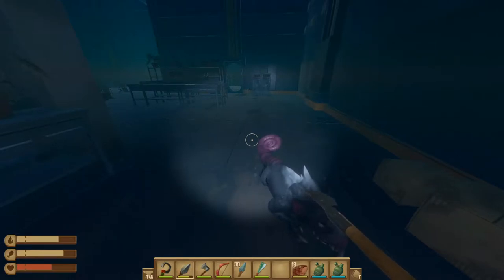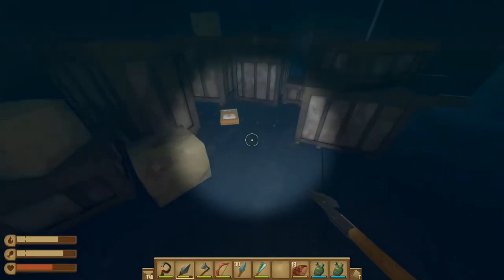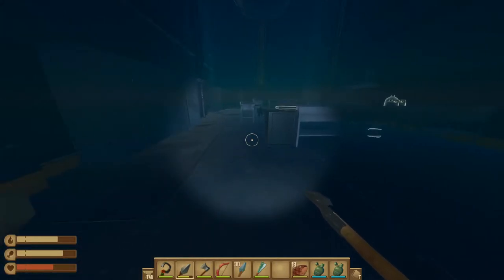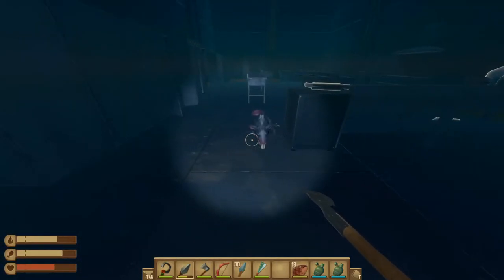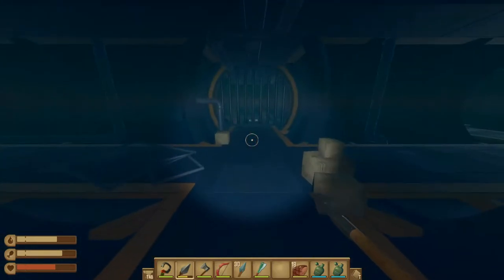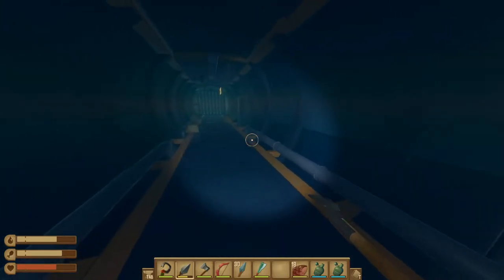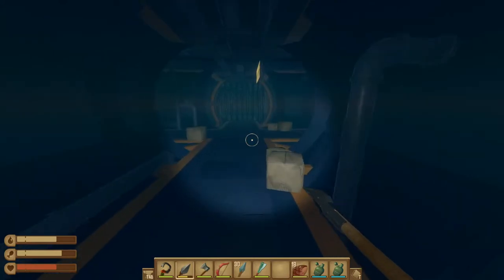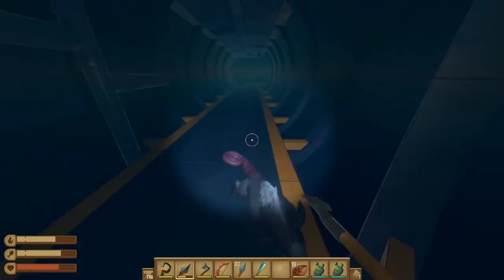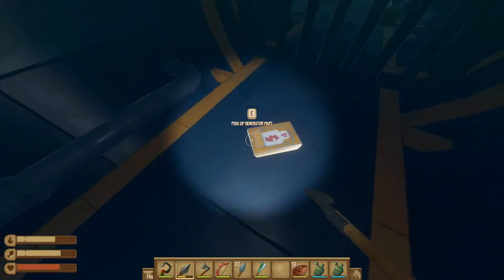Once the lurker is taken care of, we're heading to the door that's directly in front of us and grabbing the generator part here. There's usually another lurker hiding in this area so we're going to take that out. Once the lurker is taken care of, continue on through this kitchen area and take the door on the left. The next generator part is behind those metal bars, so we're going to take a left and go around to get behind those bars. One more lurker to fight, and once it's dead go ahead and continue forward to grab your generator part.